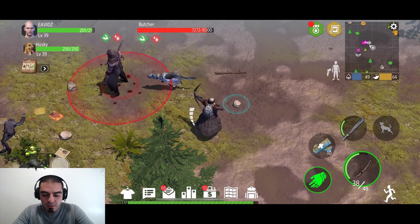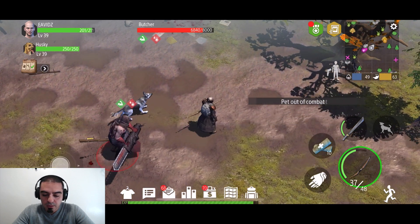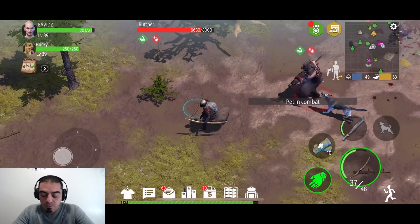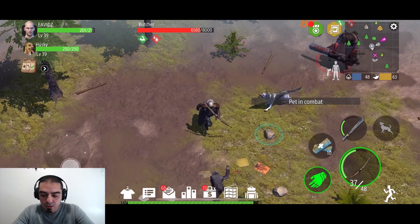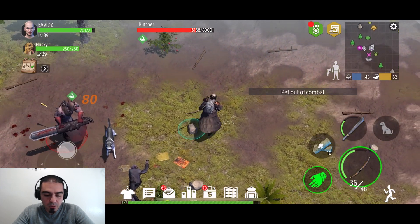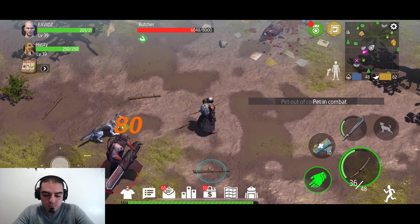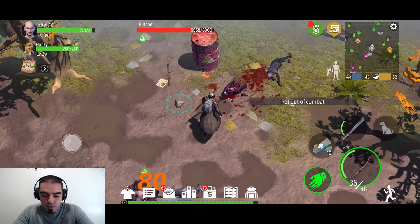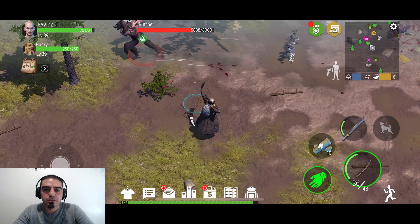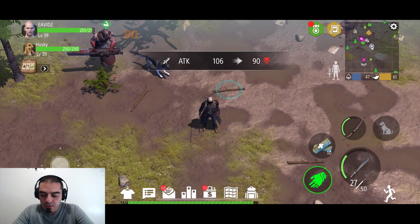After the fourth hit you can still have the dog do some damage — he does about six damage now. On the fourth hit, that's when the butcher runs. You run away, stop the dog. I already did about 2000 damage with this technique. It's so much cheaper and better.